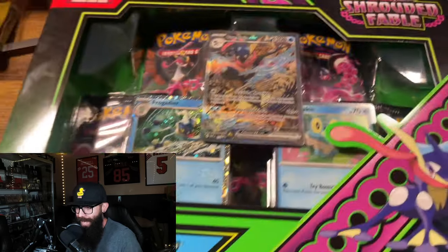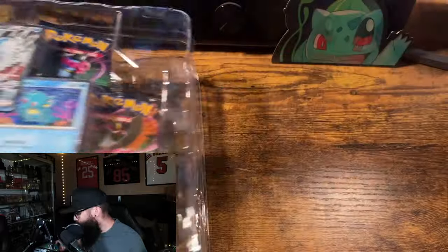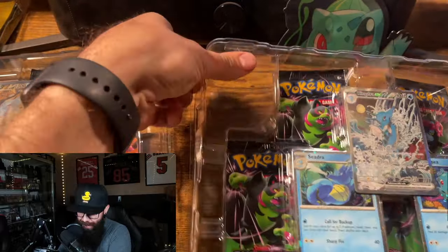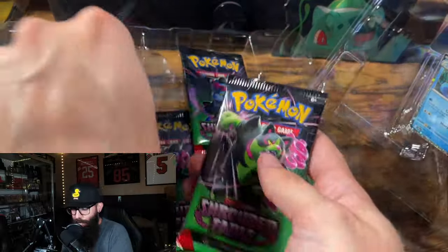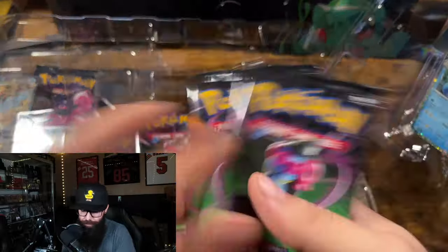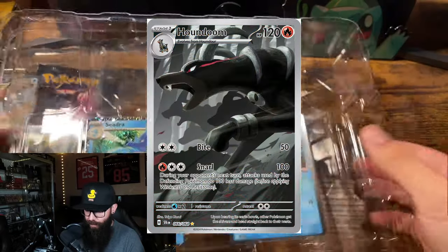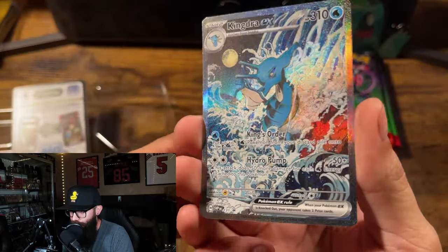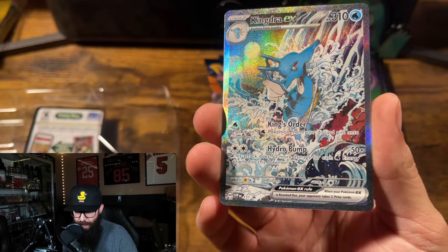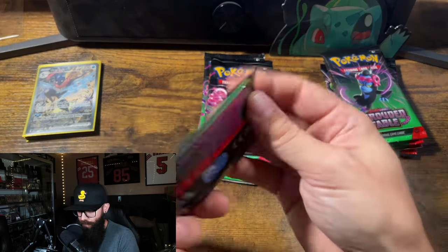Happy Shrouded Fable release day! As you can see, we have the Greninja box and the Kingdra box, and we're just gonna dive straight into these. We are gonna open all these packs, take a look at the promos. For me personally, I think these are the best possible products for Shrouded Fable. Look at that shine — such a stunning card, the Kingdra — and then we got the Greninja. What a little pair of cards those are.